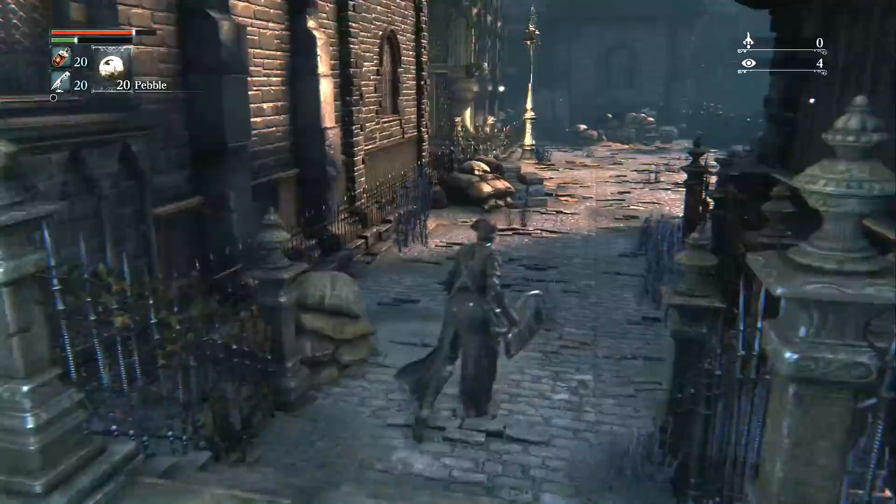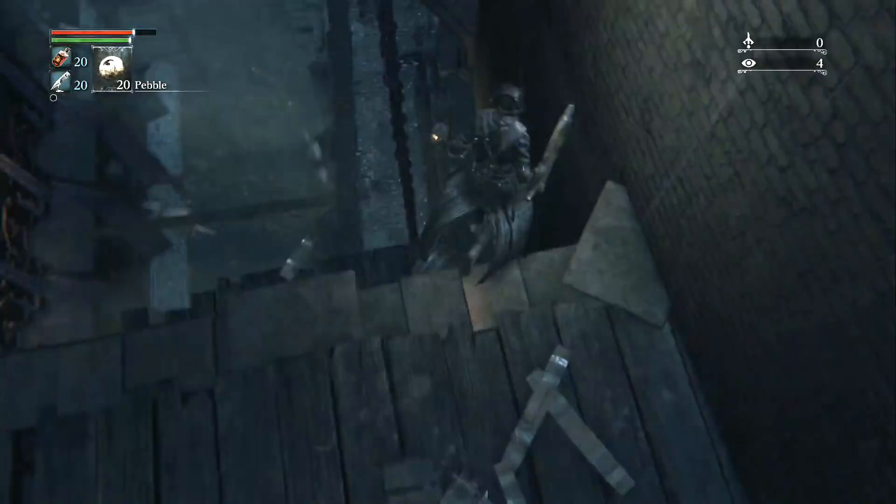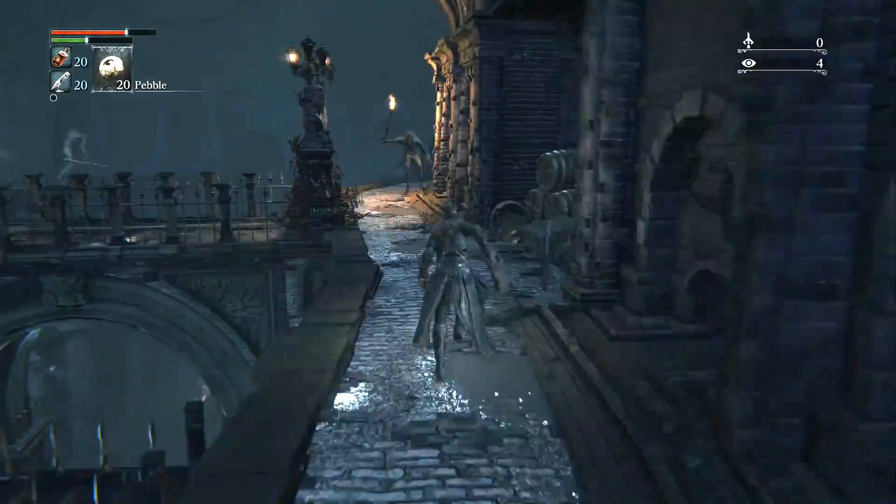On the main bridge leading to the first boss, head down the side path and into the sewers from behind these boxes, and you will eventually come to a corpse on the floor that has the best armor set for the beginning of the game.